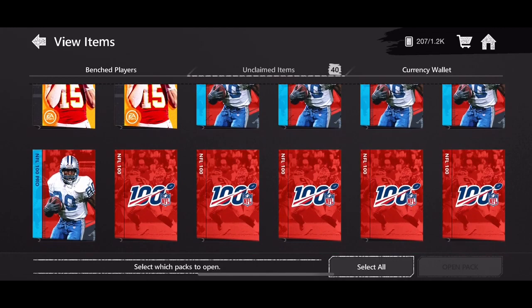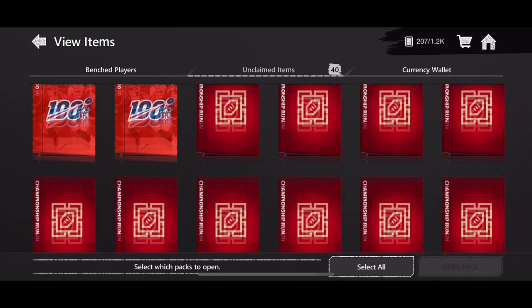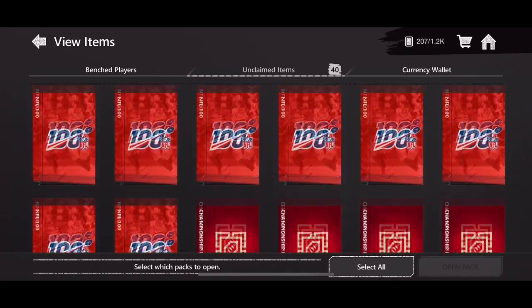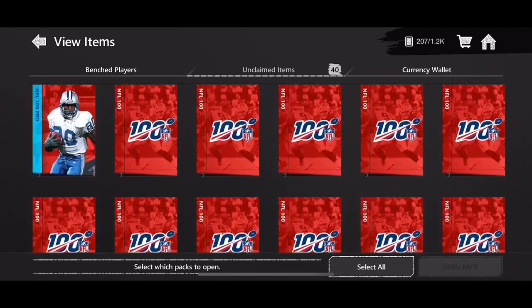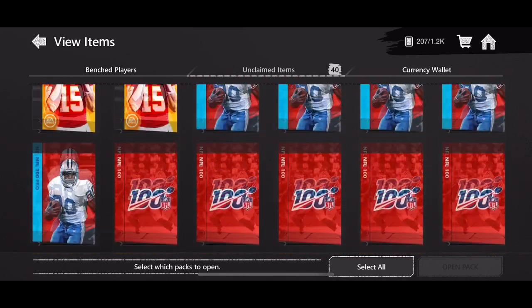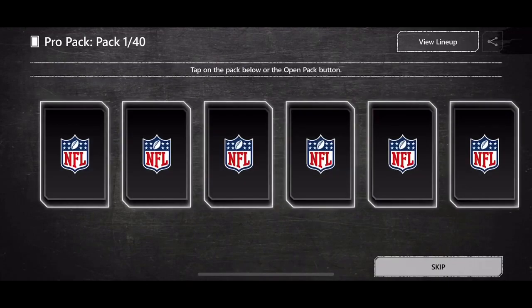Ladies and gentlemen, how's it going? Your boy Lux Rampage. Today we got another episode of opening up 40 of these packs. We have a lot of elite packs here — NFL 100 — about 12 or 13 of those, which is insane. We also have Championship Run packs, and after opening the NFL 100 packs I can get the 96-plus Century pack. Let's open all 40 and keep upgrading my lineup to hit that 90 overall.